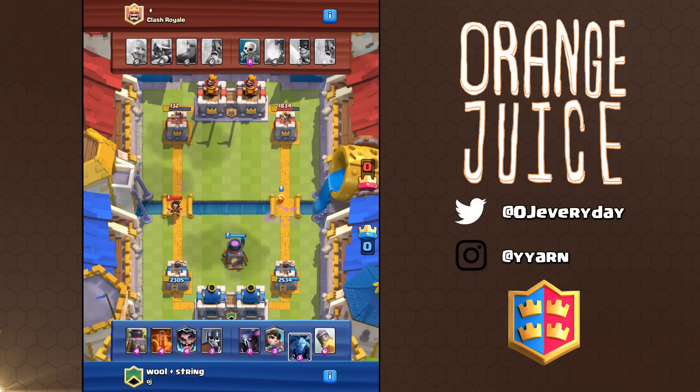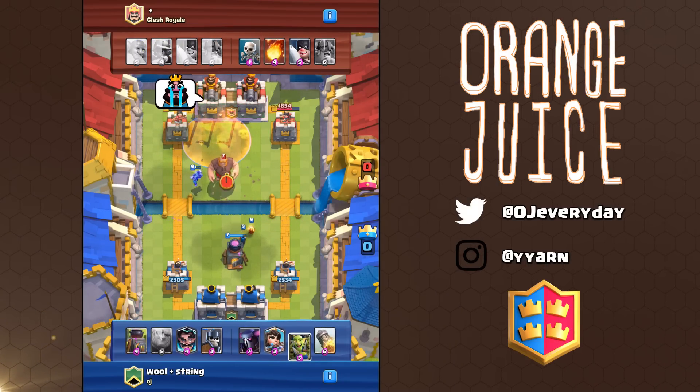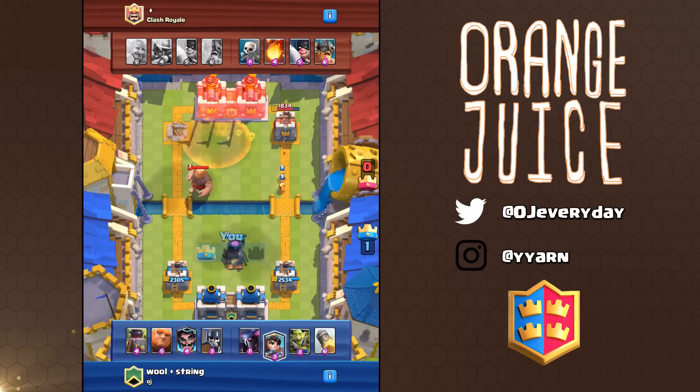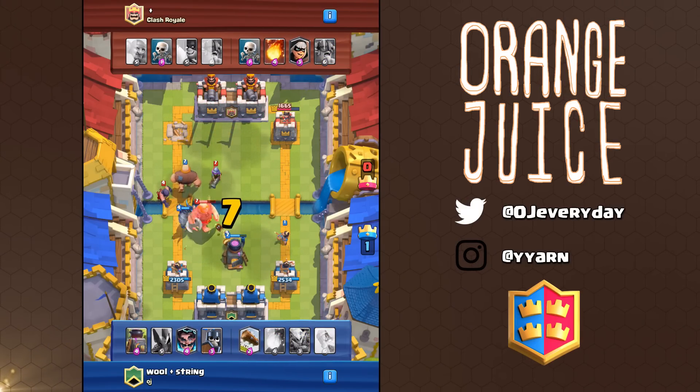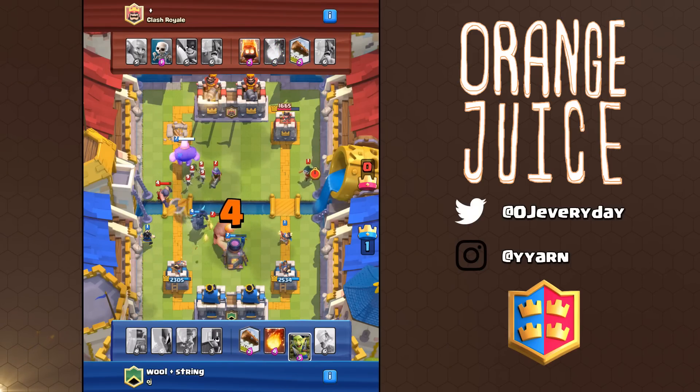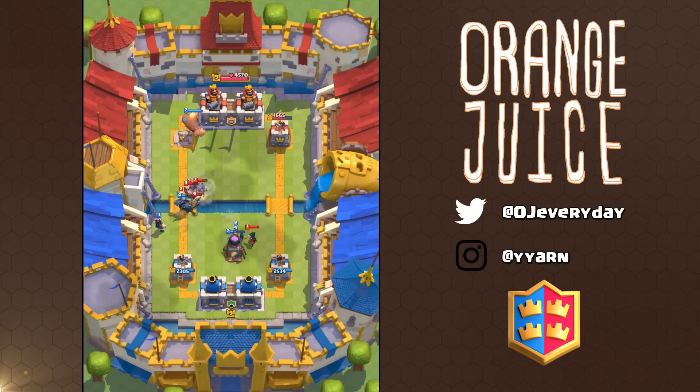Tornado is a decent card — it can activate two king towers. But at the end of the day the princess tower has the same health at 2500. If you look at the range of other king towers, it's not able to reach the opposite side very well. So really when you're pushing on one side there's only going to be two towers attacking your giant, unless they have a cannon or something to pull them into the center.